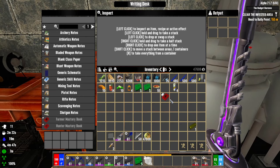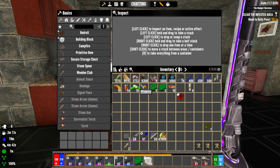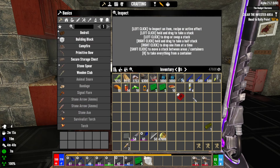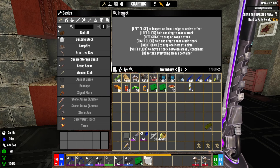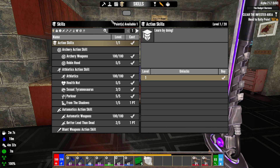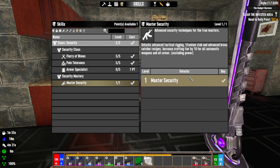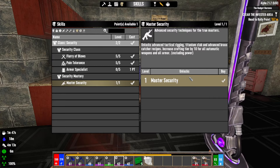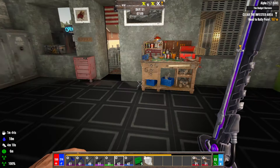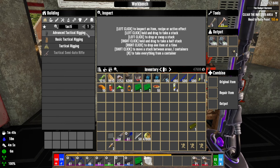We're about to solve those three spots by reading this mastery book I made. When I got home I realized we had enough notes to make a mastery book, and from our horde loot we also got a blank class book. So I'm gonna read this mastery book and we are now a Master Security person! That means we can finally make the Advanced Tactical Rigging. We could also make titanium clubs, the advanced brass catcher, and increase crafting tier by 10 for all automatic weapons and armor. But let's make the tactical rigging — that's what we want.